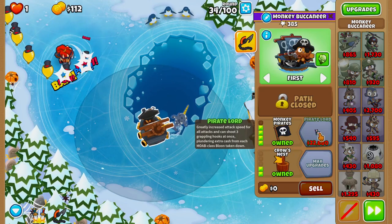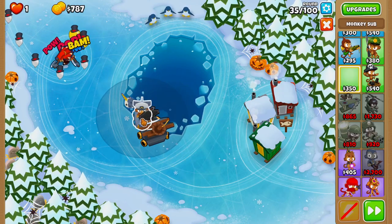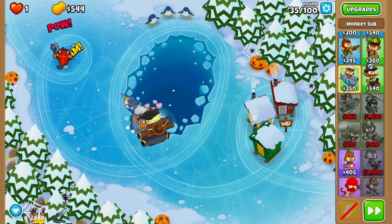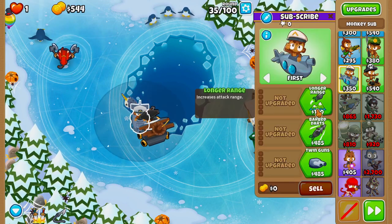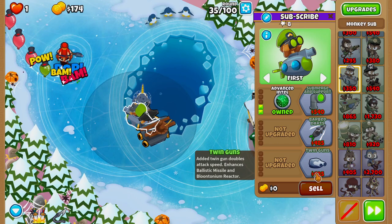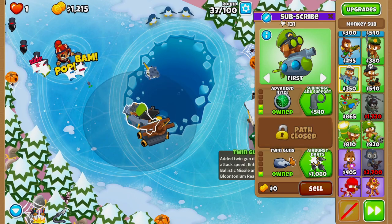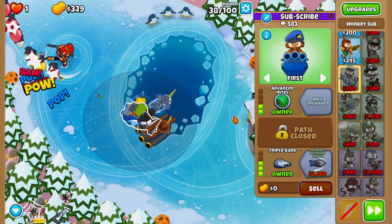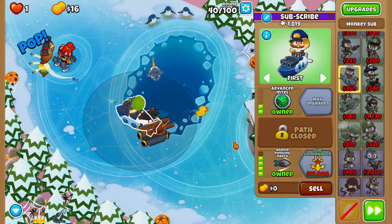On round 34 we'll buy Monkey Pirates, then on round 35 we'll buy a Monkey Sub and place it slightly above our Monkey Pirate to the left. Then we'll upgrade it to Long Range, Advanced Intel, Twin Guns, Air Burst Darts on round 37, Triple Guns towards the end of round 37, and on round 40 we'll buy Armor Piercing Darts.